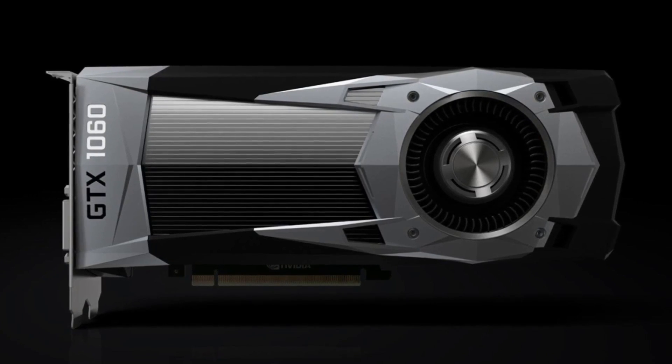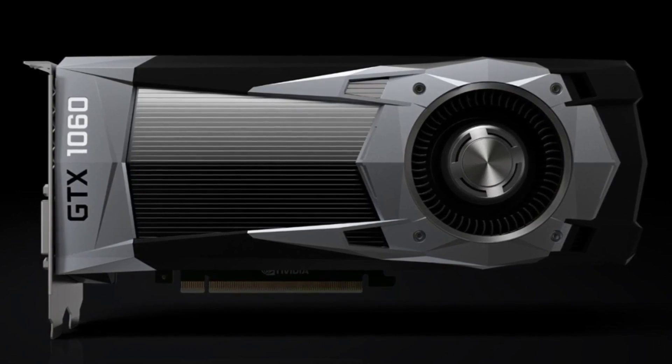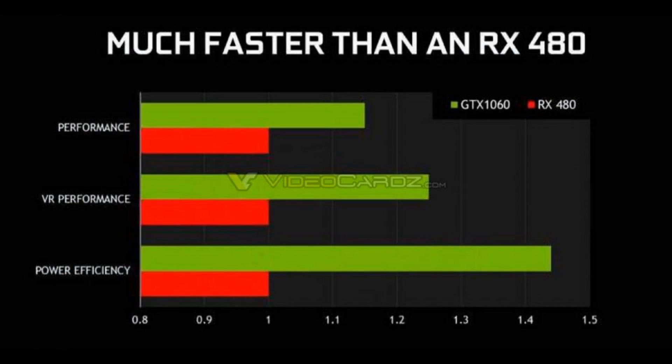NVIDIA has just launched their GTX 1060 graphics card, based on the Pascal architecture which we've already seen with the GTX 1080 and 1070. With claims of GTX 980 beating performance at less power than AMD's RX 480, NVIDIA are surely setting expectations very high. And now with a bunch of reviews done, we can see just how close to the mark they came. So let's start by looking at the benchmarks.